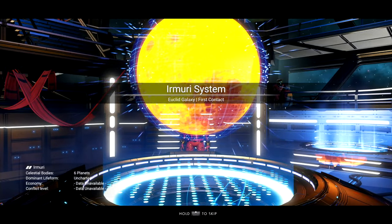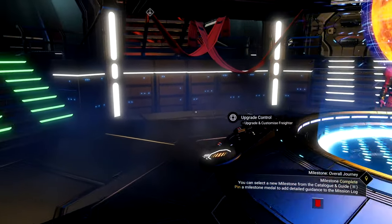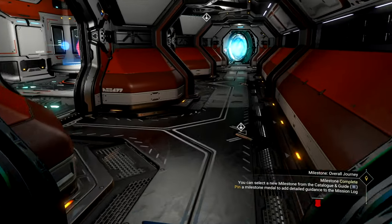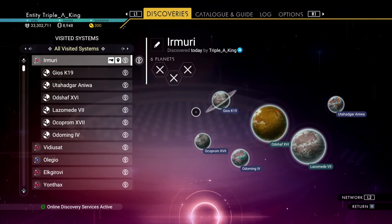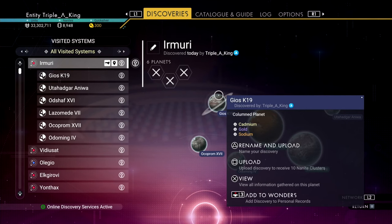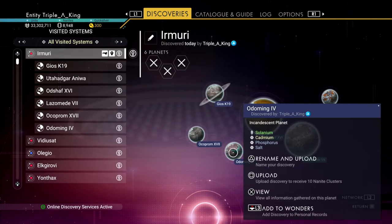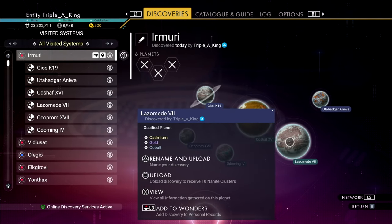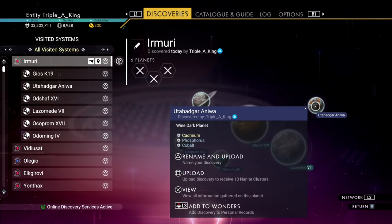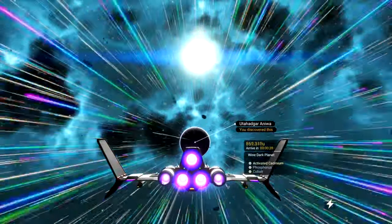Alright, first contact — six planets. I like those odds, gotta be something here right? Let's see what that probe has for us. A columned planet, a scaly planet, an incandescent planet, a verdant planet, an ossified planet, and a wine dark planet. You've piqued my interest — I will check that out.